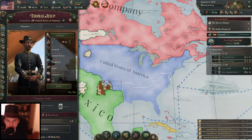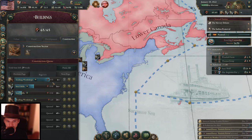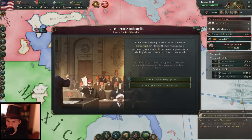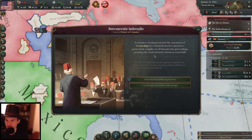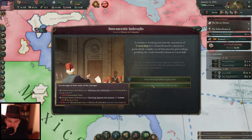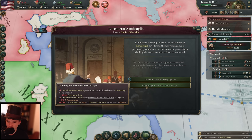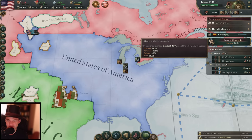My military advancement is also coming along — we're getting a bigger battalion now, 11 soldiers, and two more barracks are coming up. Lawmakers working towards the enactment of censorship have found themselves mired in a particularly complex set of bureaucratic proceedings, grinding the work towards reform to a halt. Is that even possible? We had such a high chance — 54% chance it would have succeeded and 30% that it would have advanced, but it stalled on the 13%. I don't believe that. I'm very unlucky when it comes to these chances.